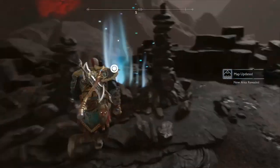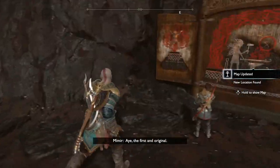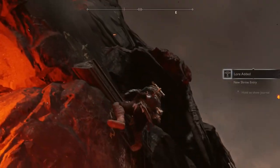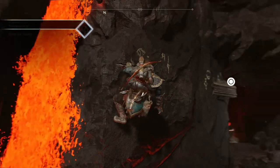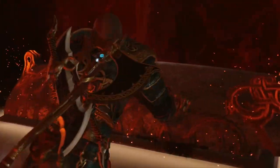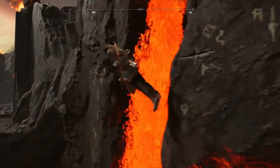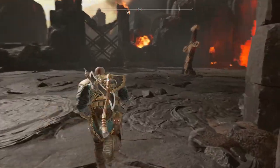Once you get to Brock's shop, there's a Jotnar Shrine here. Make sure you discover the mystic gateway. That should be the last Jotnar Shrine, by the way — as long as it's your last one, it will pop the trophy called 'The Truth,' which you get for finding all the Jotnar Shrines. You can check how many you've found in your labors in the menu. Over here, once you get to the lava fall, shimmy right and you'll find a hidden coffin.